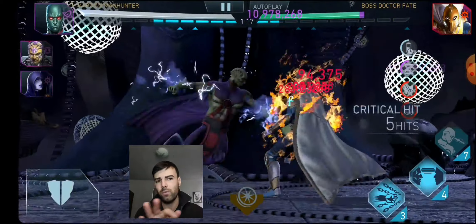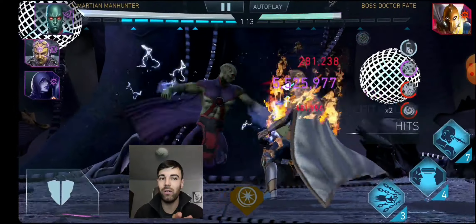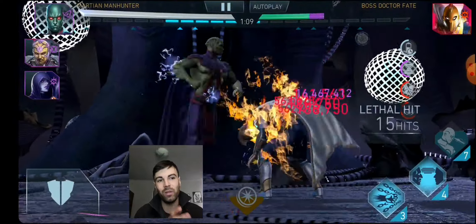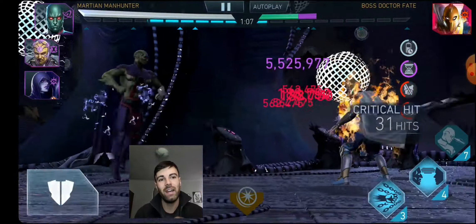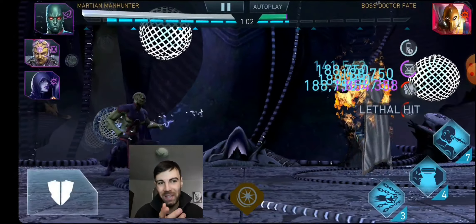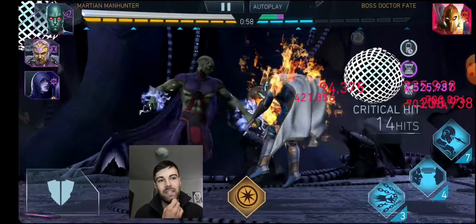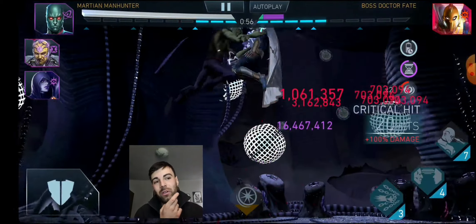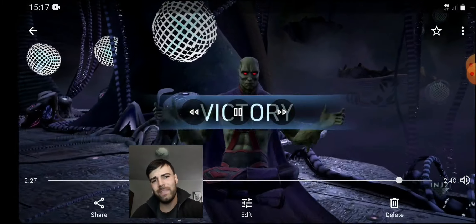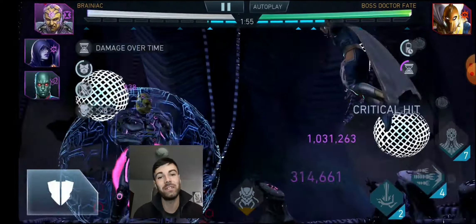Martian Manhunter can also apply debuffs on his Special 1 and Special 2 that prevent opponents from tagging out — the bosses in solar raids can't tag in or out anyway, but the debuff still applies. As you can see, I'm doing five hits per fast attack with only one Darkness stack applied. I intentionally limited myself because I wanted to enjoy watching those five hits per fast attack.